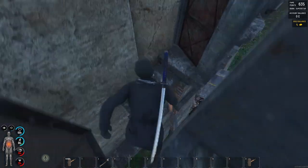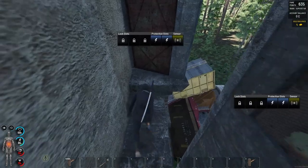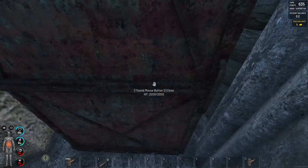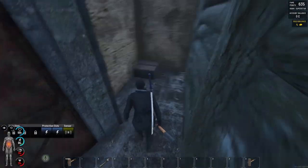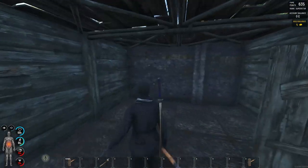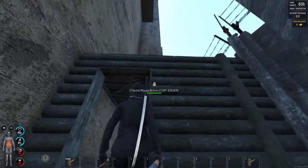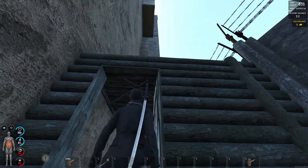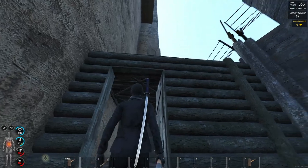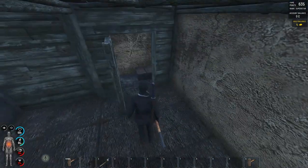We'll be entering the base over here. Close the door. And of course, what we're going to build inside is just up to you — how high. You can make it next level, third floor, whatever you want.